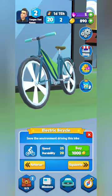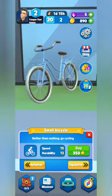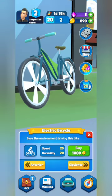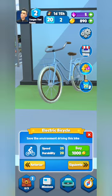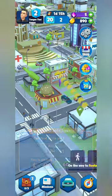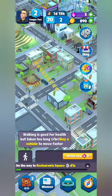The better bicycle has speed 15 and durability 12, compared to 15 and 25. I'm going to wait and save up for the green electric bicycle — we're only 110 coins away. It's only 43 seconds back to the restaurant, so it won't be too bad to wait. We'll get the better bicycle once we have enough coins.